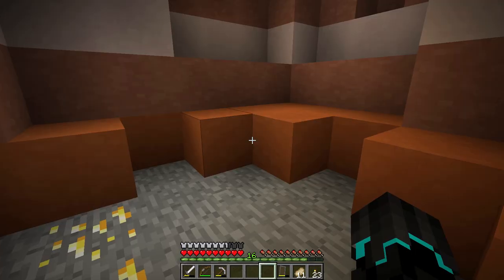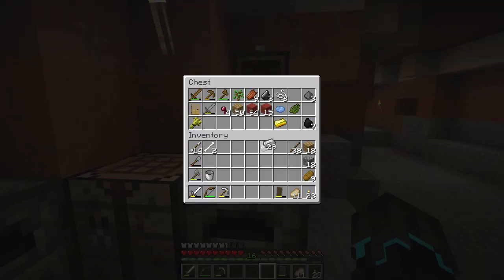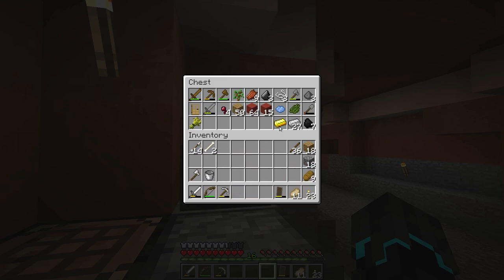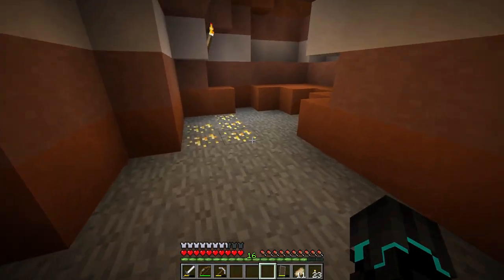First of all, we're going to get a new axe. I could use the stone one but it's a little bit inefficient, so I'll make an iron one because we have a lot of iron. And actually, let's just make a shovel as well, because I'll also be needing glass — not for this build but in the future. So if we're close to a desert I might as well get some sand too.